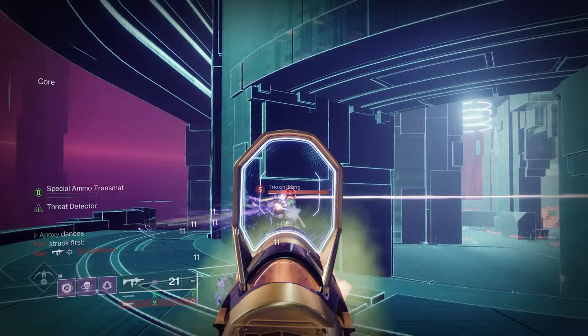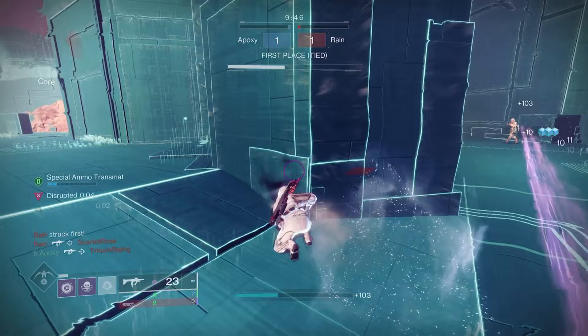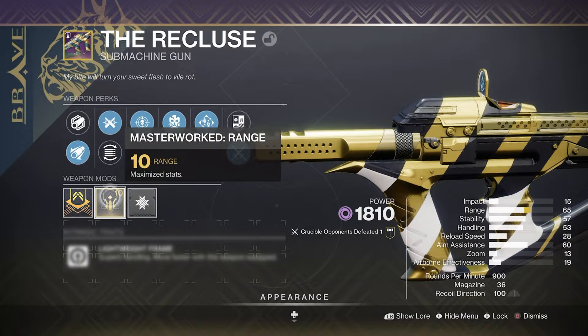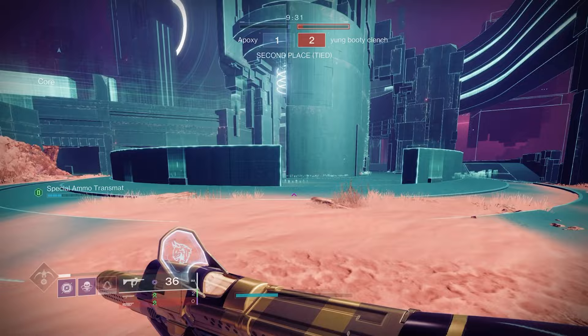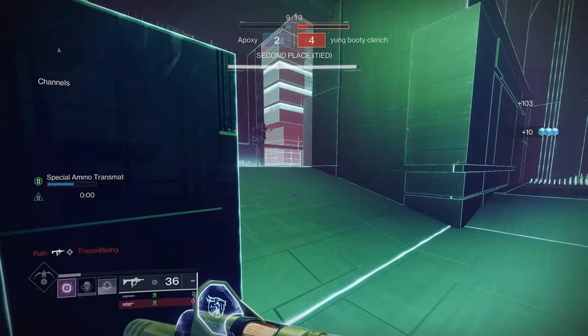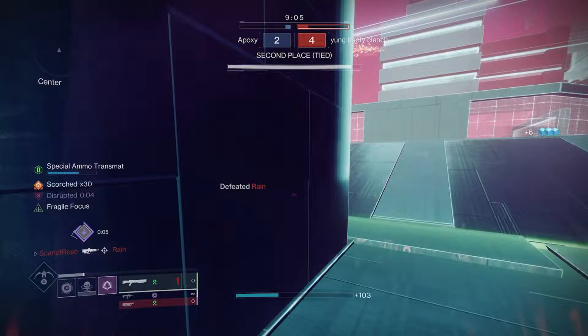We're here in a Rumble match. We have Desperate Measures proc — and then we don't got that much range, damn he got me. The roll I'm using has Threat Detector, Desperate Measures, Ricochet Rounds, Extended Barrel, and a range masterwork, putting us at 65 range, which is pretty decent especially for a 900 RPM. This thing's actually pretty jumpy with a lot of side-to-side movement in the recoil pattern.